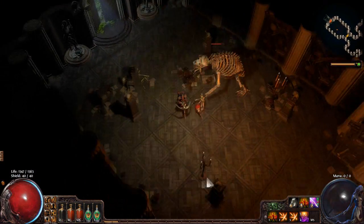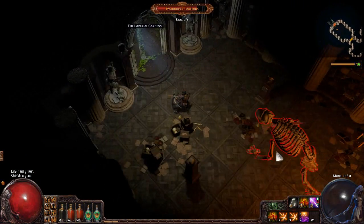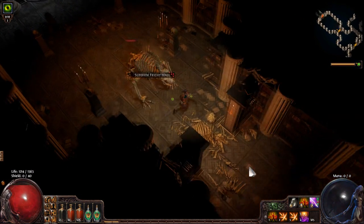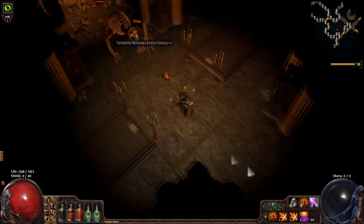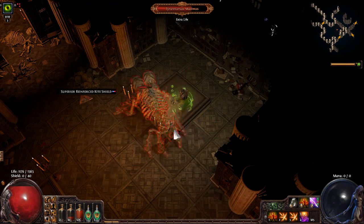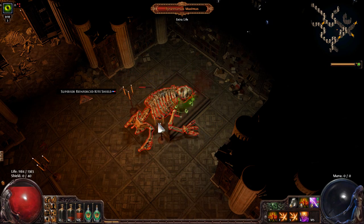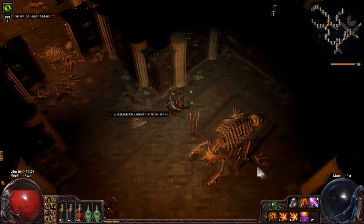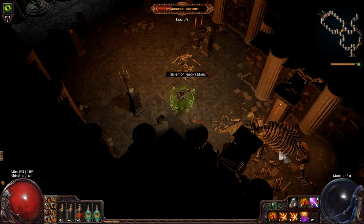This guy here is a unique mob — sometimes he'll spawn at the entrance, sometimes a little further in. He hits very hard since he's one of these bear mobs, but he's very easy to kite as a ranged or melee character. He's just very easy to kill as long as you don't stand and face tank him, and even then with good flask usage we could probably face tank him. He has extra life, so we'll kite to minimize damage taken.